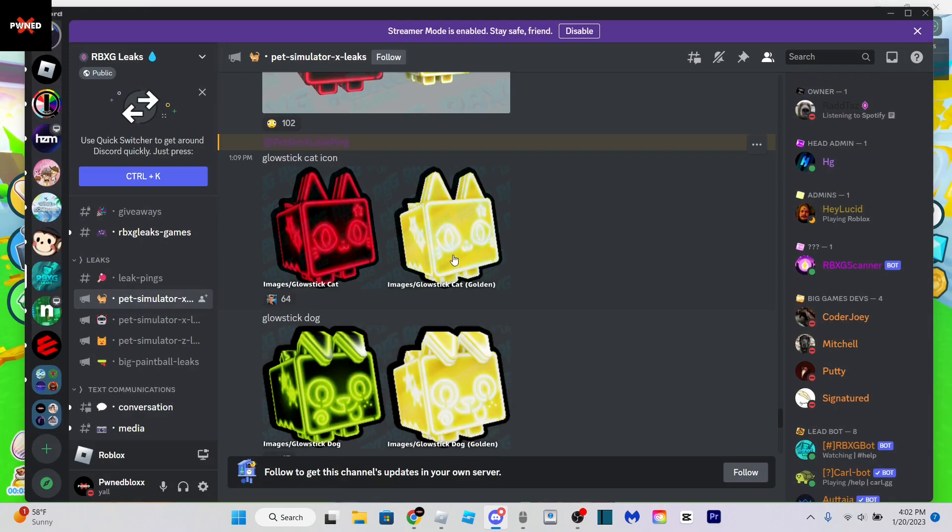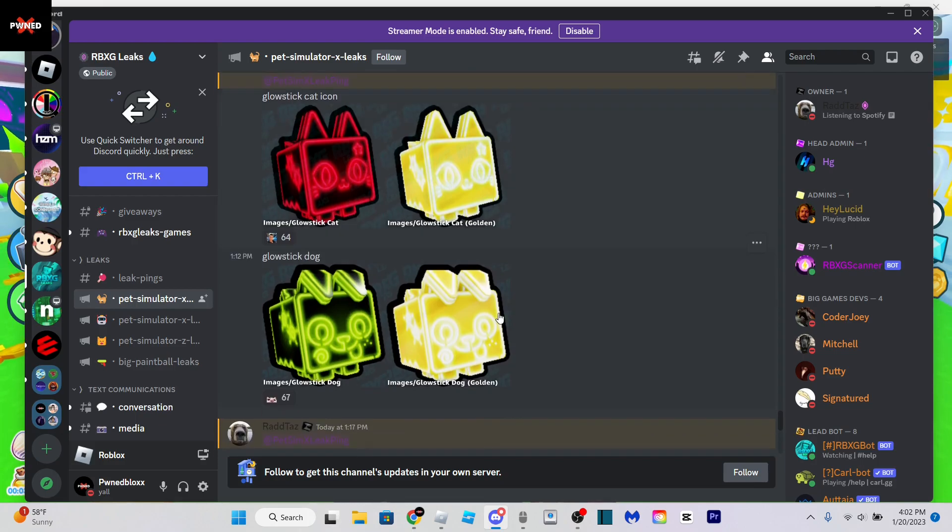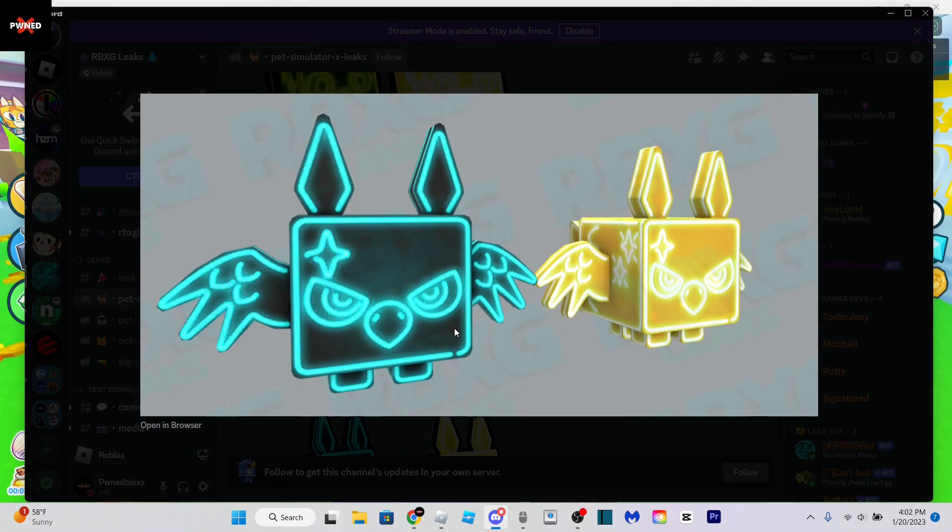Also, the gold versions of them look really, really cool. They just look all neon — they just look really cool. The golden versions. And this one is also really cool; this one's also got the little star over its ear or whatever. This is the glow stick griffin.